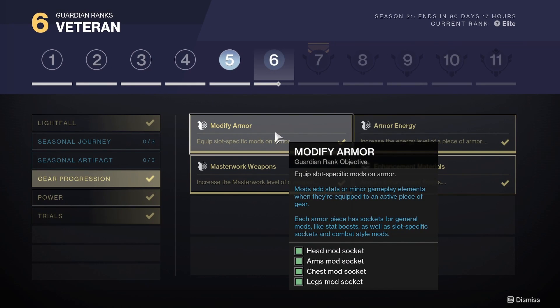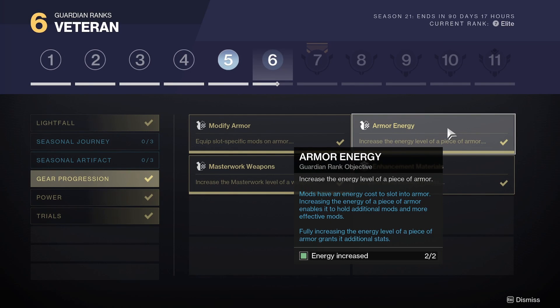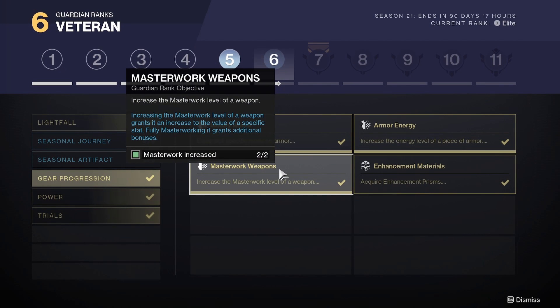Gear progression: modify armor — equip specific mods on armor in head, arm, chest, and leg slots. Armor energy: increase the energy level of a piece of armor by 2 levels. Masterwork of weapon: increase the masterwork level of a weapon, which grants an increase in specific stat values, and fully masterworking grants additional bonuses. You're going to need to masterwork 2 weapons. If you've played a little longer than 1 month, you should be able to have at least 2 weapons masterworked.